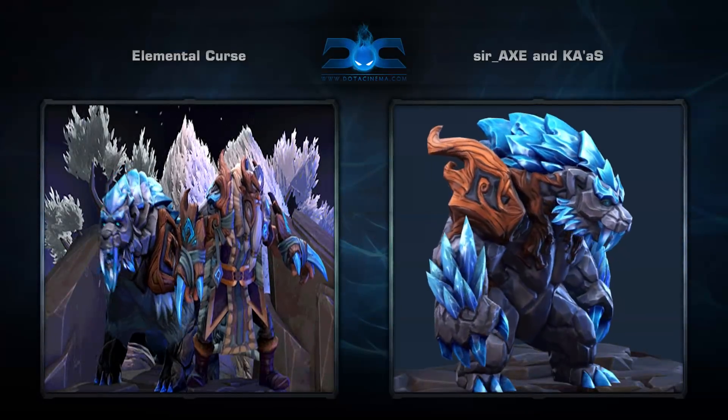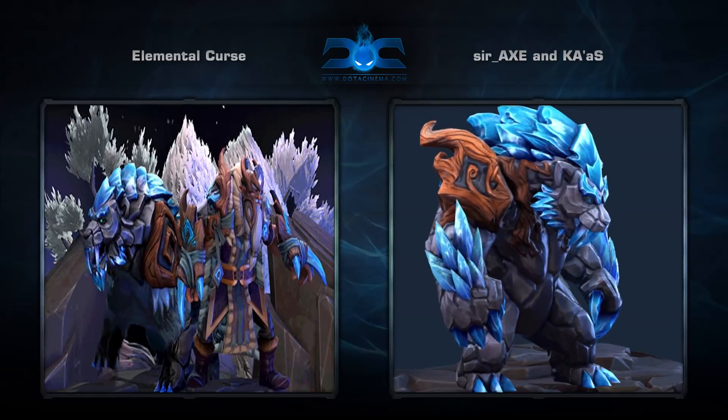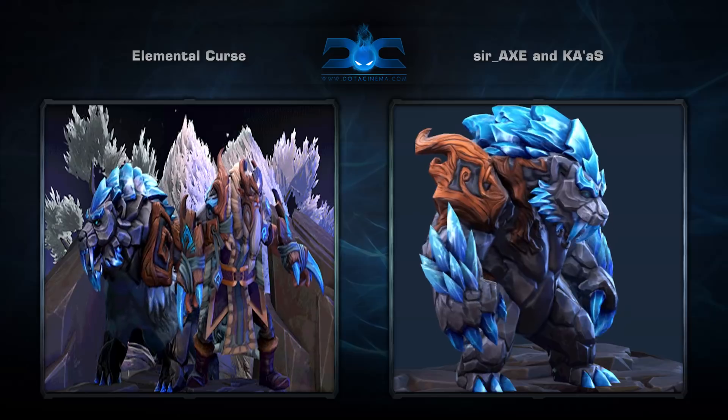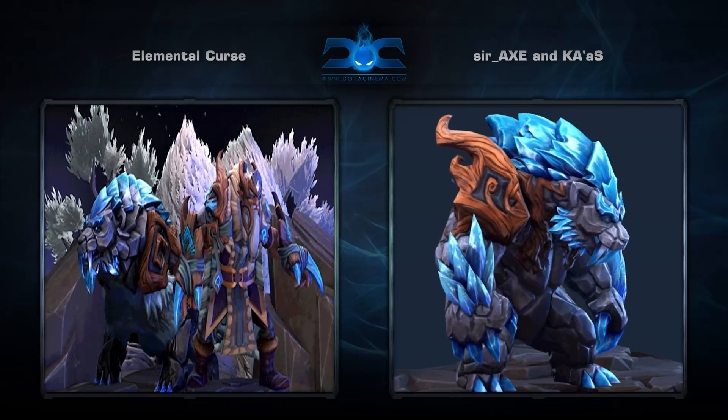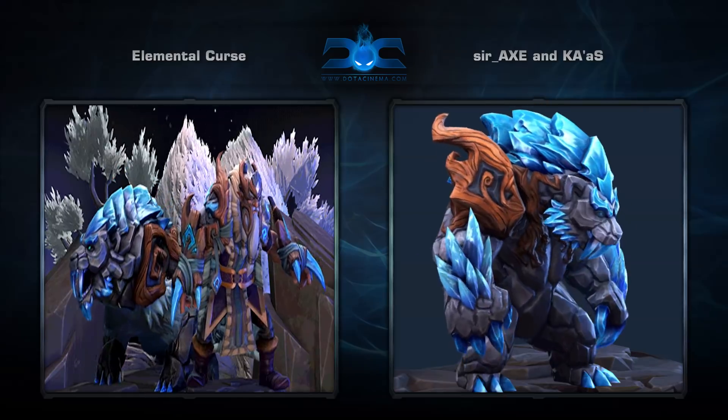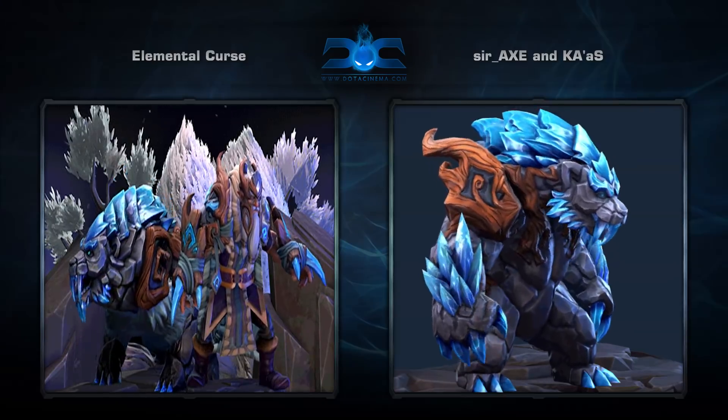Seventh is the Elemental Curse set for Lone Druid, created by Sir Axe and Kos. We've talked about it before, but Lone Druid sets remain among the toughest to create, by sheer number of models if nothing else. I think these guys have done an excellent job of making the ice theme look really natural and menacing for this hero, and bear of course.